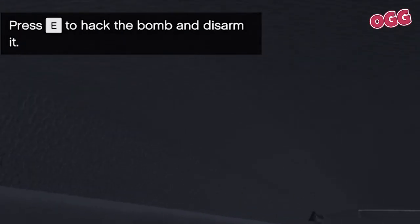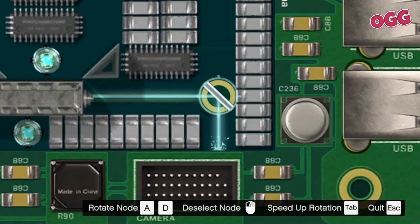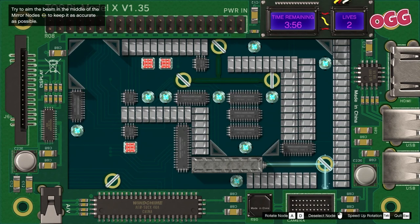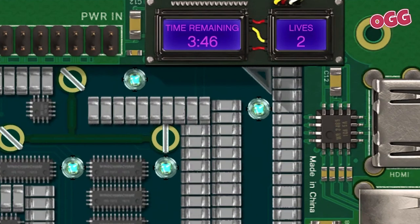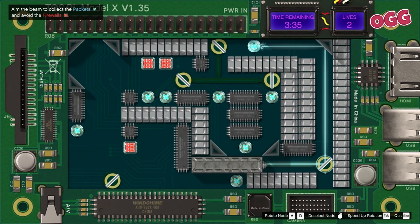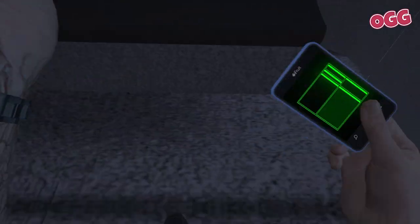Follow the prompt top left to activate the diffuser, and keep an eye on the controls bottom right for how to use the hack tool. What we want to do is spin these nodes and use the mirrors to ping and destroy the blue doodads while avoiding the red doodads. Note the time up the top too — you have a fair bit of it, so don't panic. Take a moment to look over the puzzle and work out the best route.